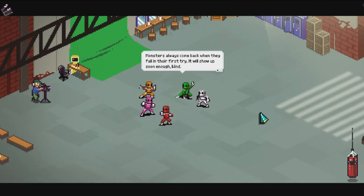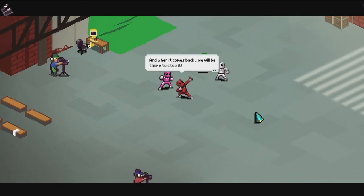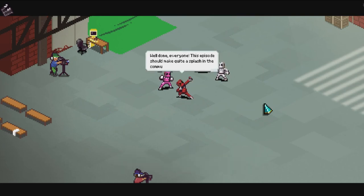After clearing the minions, the Transit Master monster escapes. 'Monsters always come back - when they fall on their first try, they'll show up again soon enough. And when it comes back, we'll be there to stop it.' To be continued - well done everyone, this episode should make quite a splash in the community.